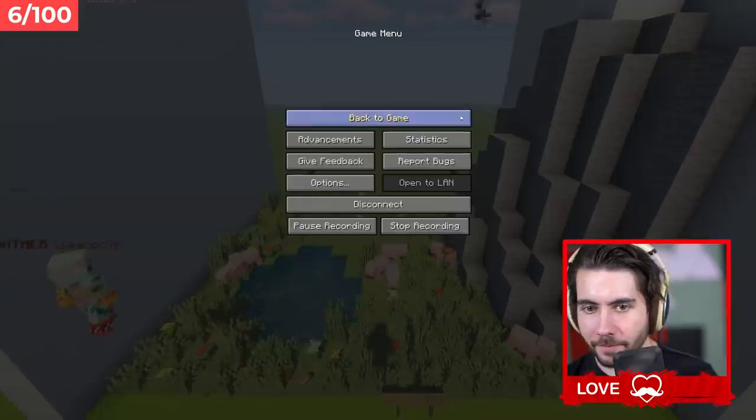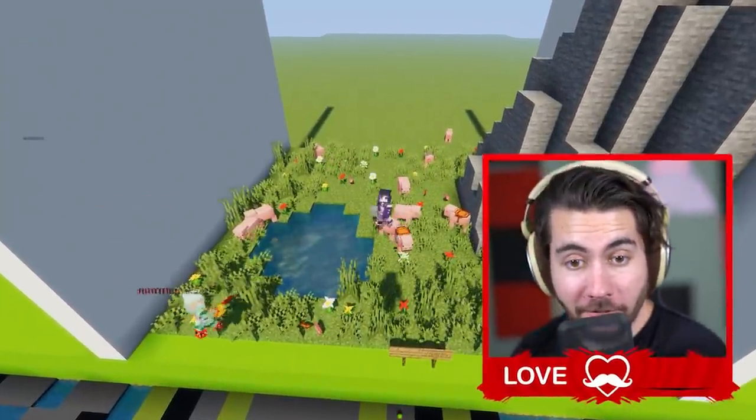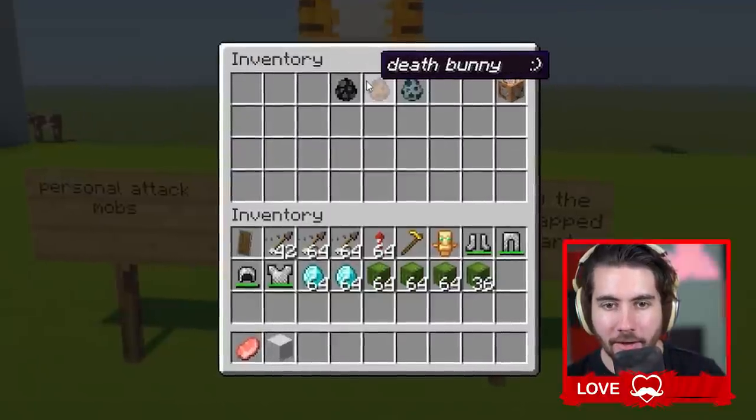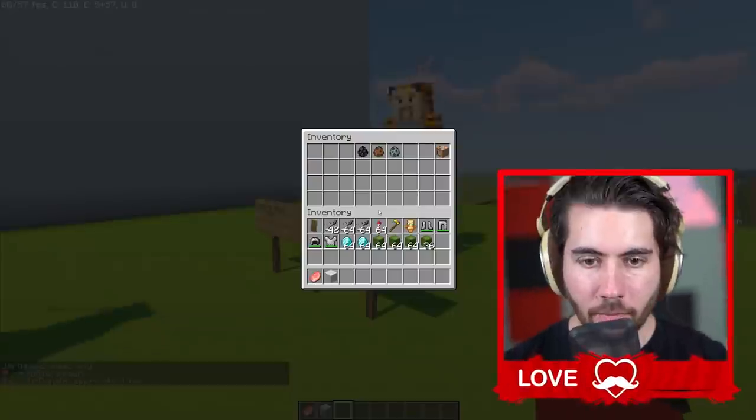There is a full-on glizzy on level 97, so you can see the difference between 97 and this. Ash, let's see it. The pick clutch. Tiger King, what do you have here, my friend? Personal attack mobs - check my inventory: Ender Dragon spawn egg, death bunny, attack dog. He wants us to spawn these.